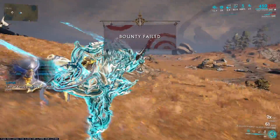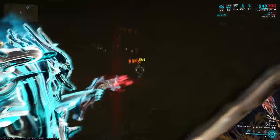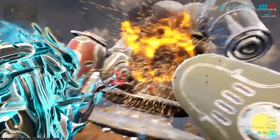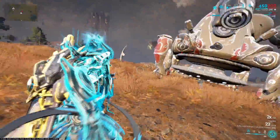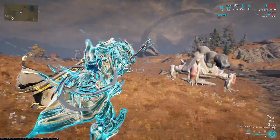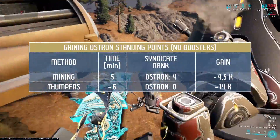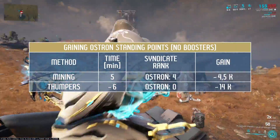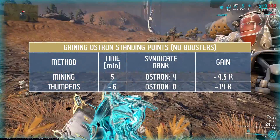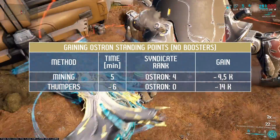Further calculations are complicated because the type of goods you obtain is random, and the amounts are also random for each player separately. After many attempts, I averaged around 2,300 standing points from 2 minerals per thumper. Counting that 6 times gives almost 14,000 in 5 minutes in a perfect scenario — a pretty good result compared to normal mining, but there is a lot of RNG.